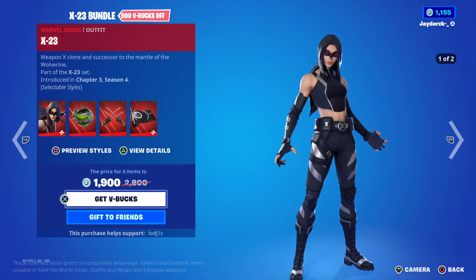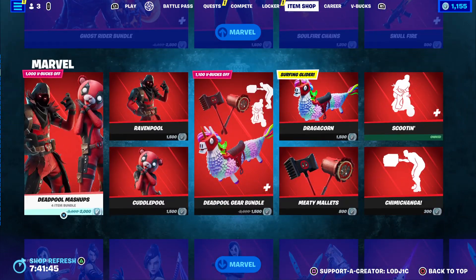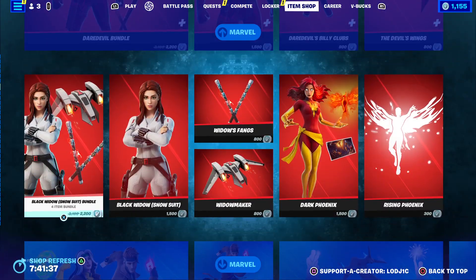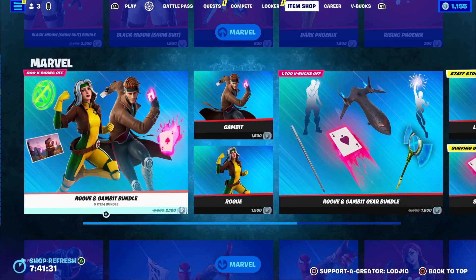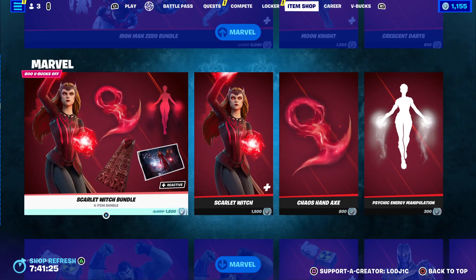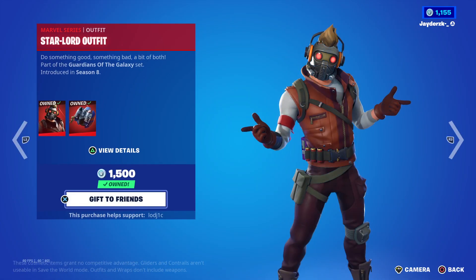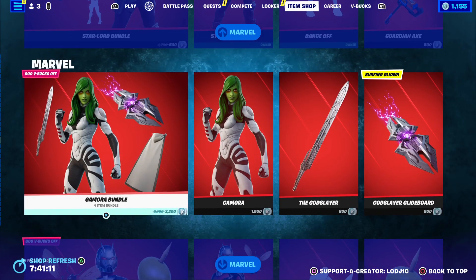We have so many Marvel cosmetics back. Comment down below what is your favorite Marvel skin inside of Fortnite. For me it might be Ravenpool — that's a cool skin — or Psylocke, which I already own. We also have Black Widow, the snowsuit one, unfortunately not the OG Black Widow. Spider-Man Zero is here, Iron Man, Scarlet Witch, Hulk, and even Thanos, which is so cool, and Captain America.